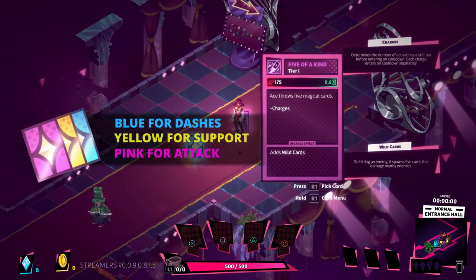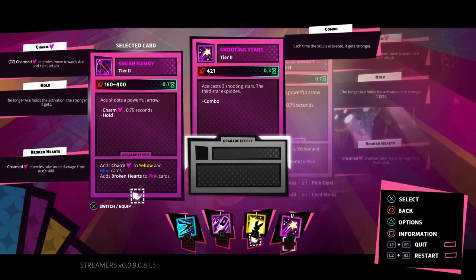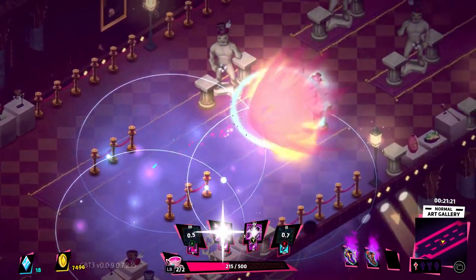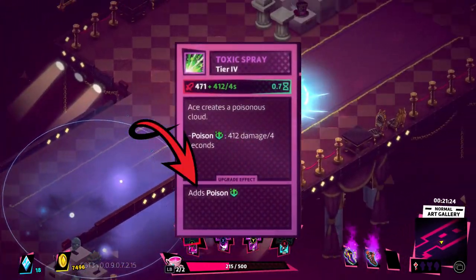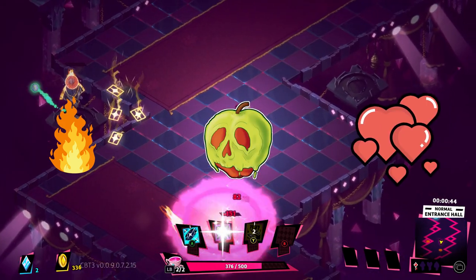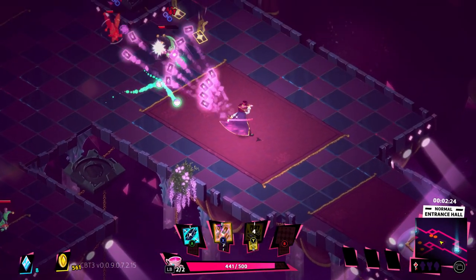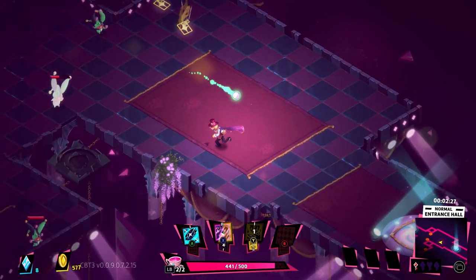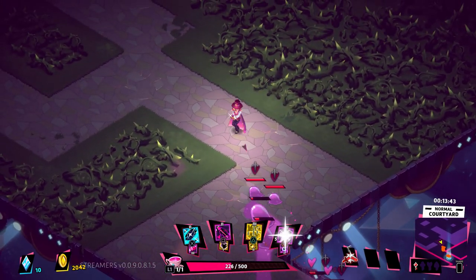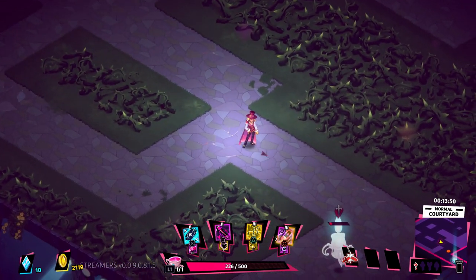Dandy Ace's weapons are handled by giving you magic cards, and you get three random cards at the beginning of each run, one of each color, which are different types of attacks. As you play through the game, you receive more random cards, and those can be swapped in for the cards you don't want to use anymore. One of the really cool features in Dandy Ace, though, is that every single card has a modifier that allows you to tag it onto one of your primary cards to do an additional effect, like burn damage, or poison damage, or charming, or all kinds of other things.